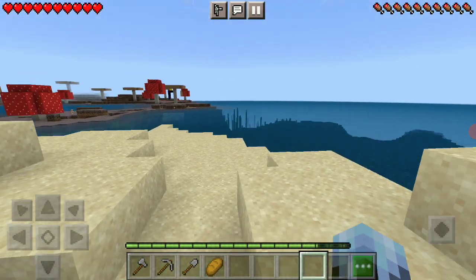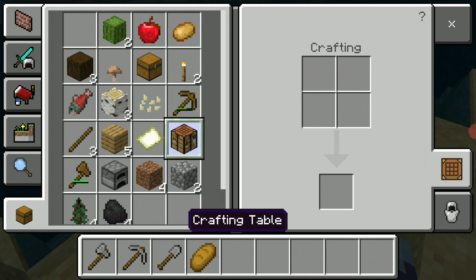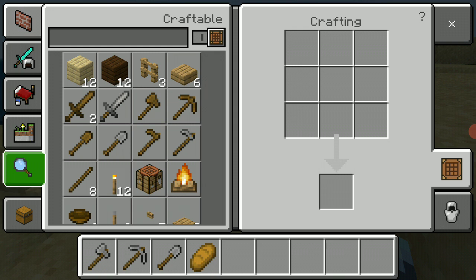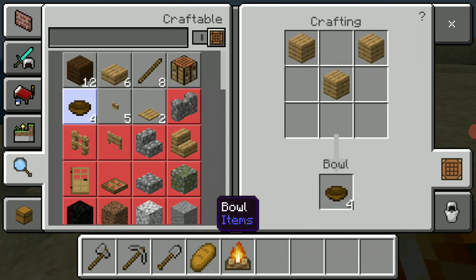Definitely a furnace, and a stone shovel — nice. Do I have any more wood? Yeah, I do. I'll just quickly craft something. I forgot — yeah, a campfire. I need a campfire and four bowls.